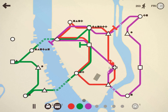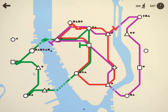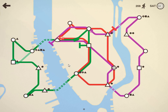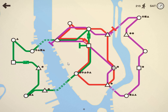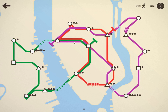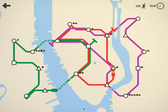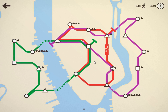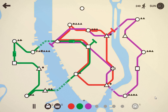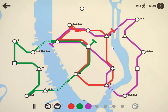Red is going to need the extra carriage. Green is going to need an extra train. They're going opposite directions, which is good.